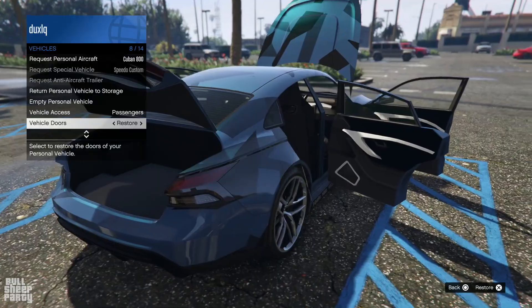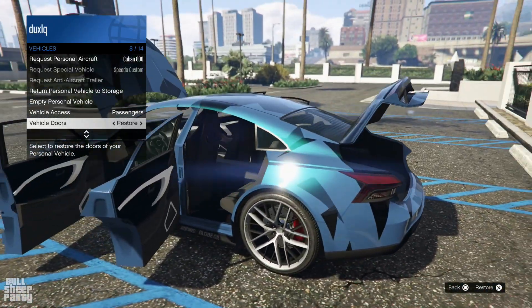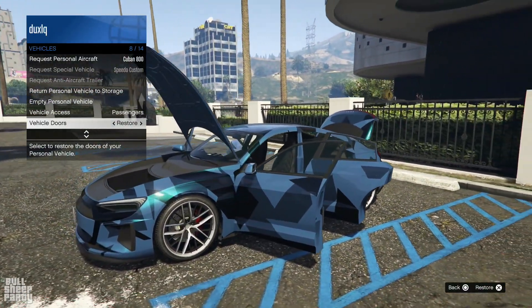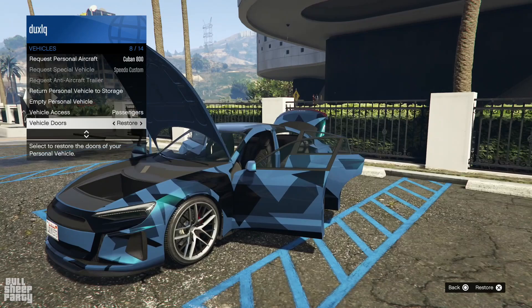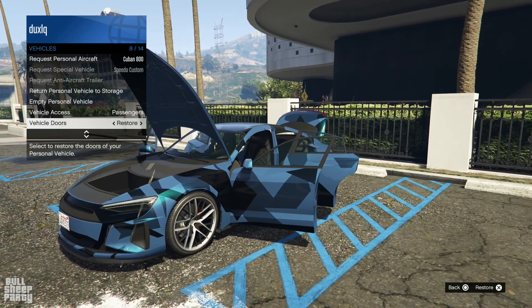This is the exterior of the vehicle. As you can see, it's very faithful to what it's supposed to be homaging. I really like the color scheme Rockstar chose for this one. I really like the livery Rockstar chose for this one. All in all, very happy with the exterior of the vehicle, even though it's raining.